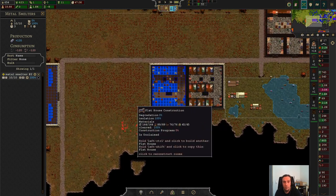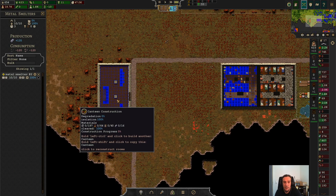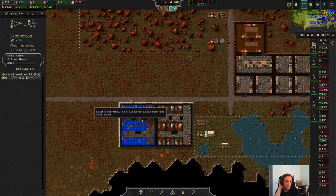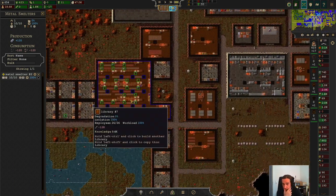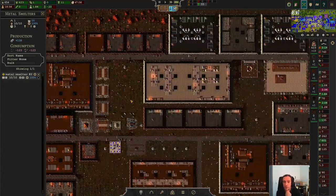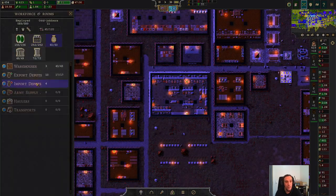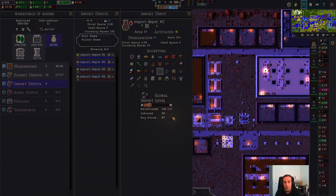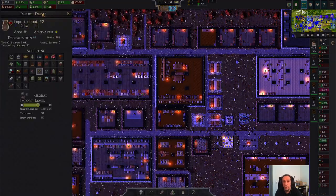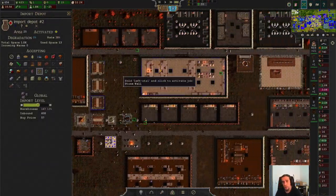Let's see: lavatory is done, we have one flathouse finished, this flathouse isn't finished, and the canteen isn't finished either — so there are a lot of blanks we have to fill first. I also have to keep an eye on my ore supply, so before this turns into any issue, we might just increase our percentage of ore imports right away. There's one good thing about ore: it doesn't go bad at all.